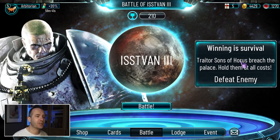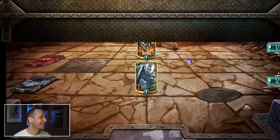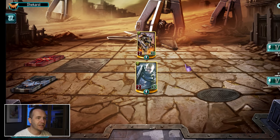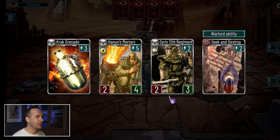We've started our first game and we get a choice of nixing any of our initial hand. Because of the way energy works in this game, I'm going to want to keep a couple of simple things. From my limited experience, that's not a terrible hand, so I'm going to take it.